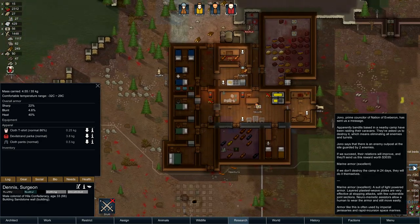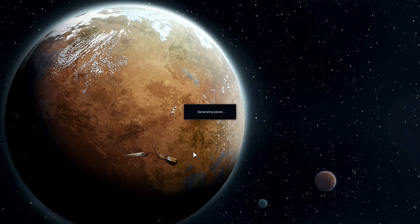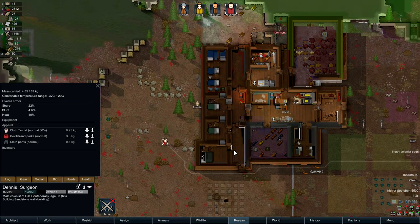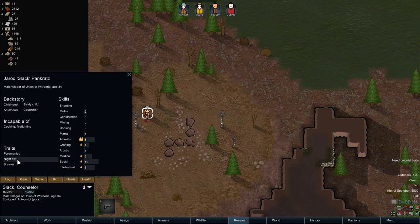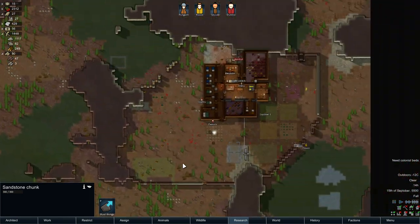All right Dennis — and a bandit camp quest. They want us to kill it and they're going to give us marine armor. I think we're going to do that — that sounds very nice. Let's just have a quick look where it is. That's relatively nearby. Let's see how long it's going to take us to get there. 1.2 days. And a raid — oh, of course, it's the person chasing him — a brawler with an automatic pistol. This is his bio: pyromaniac, night owl, brawler. Nice addition to the camp.